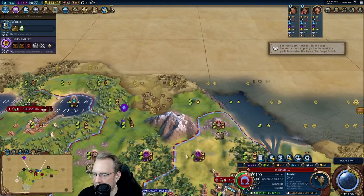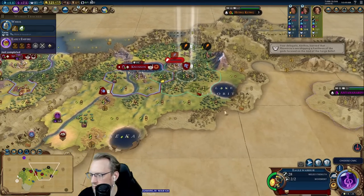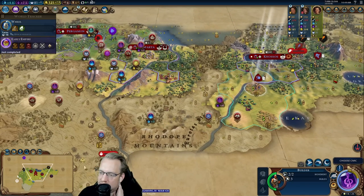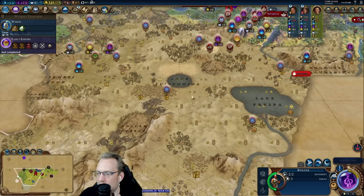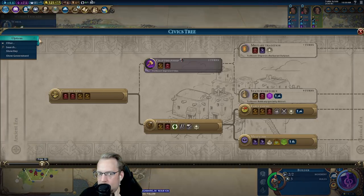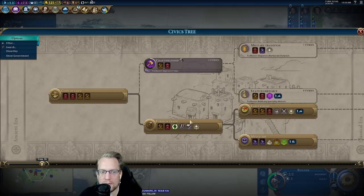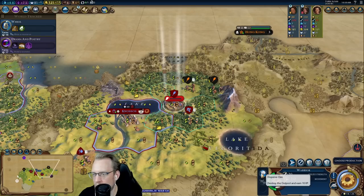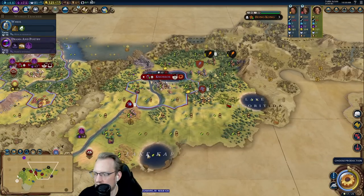Iron could block the Acropolis in the cap — yeah, it certainly could. We could actually tech it beforehand. So the question becomes: do I want to clear this, get the era score, and then move these two units down here to start to help clear out? I don't have to farm this particular camp forever. We could also tech our Acropolis before anything else. I think we clear it — I want the era score for it. Military tradition is a nice Eureka, and then we can start moving our troops a bit.